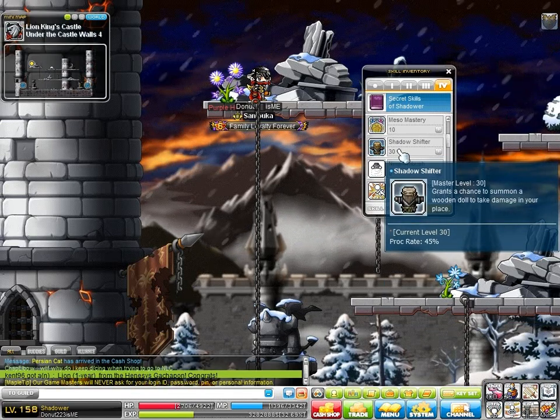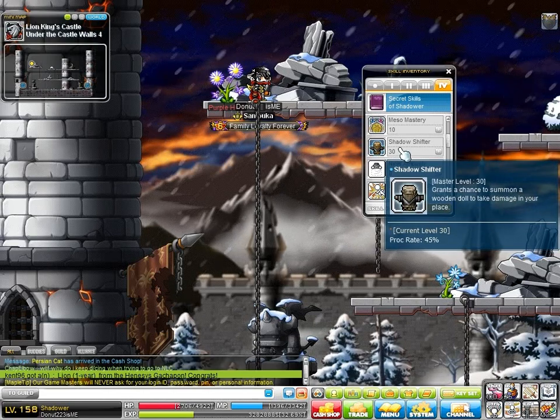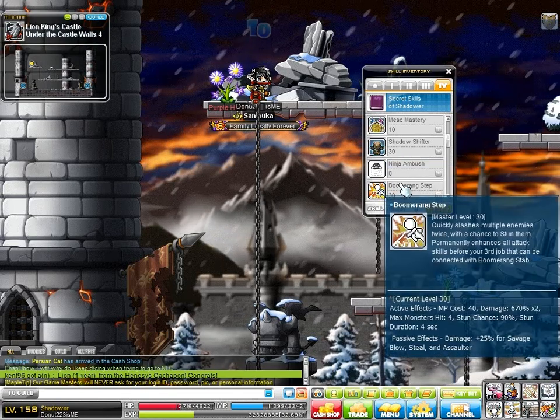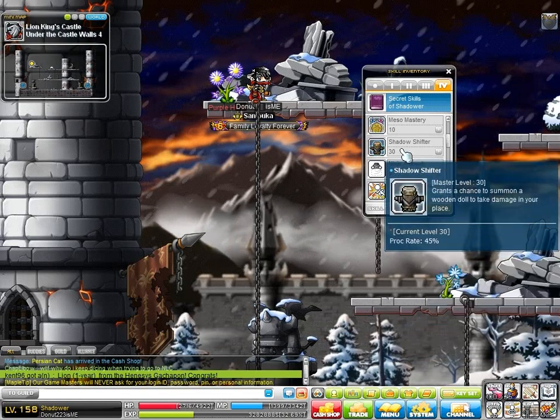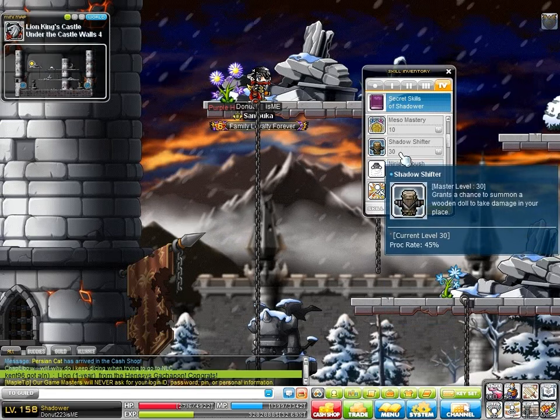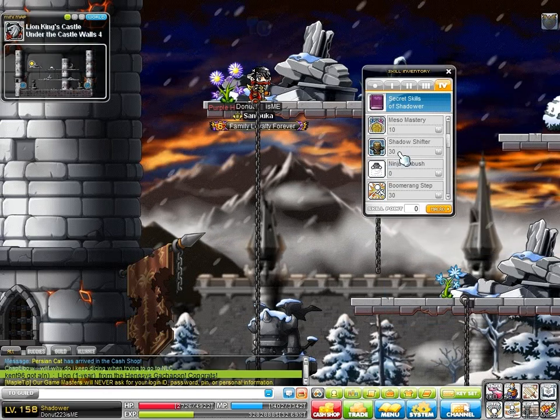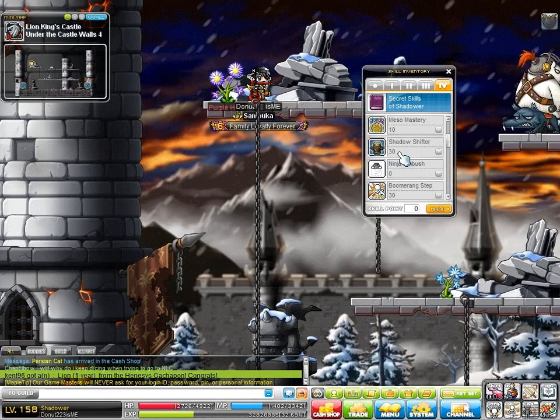Shadow Shifter is basically a 45% reduction on how many potions you would use — it's so great. Until you get max Boomerang Step, I would just keep Shifter at level 1, because that's an 11% chance to dodge, which is an 11% chance of a discount on your potions, which is quite a bit.